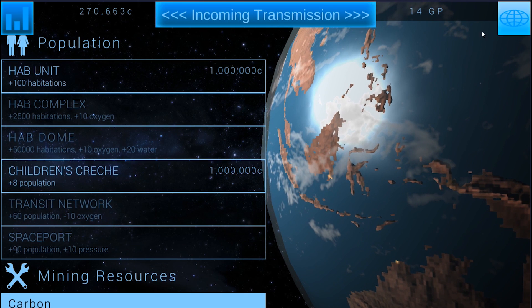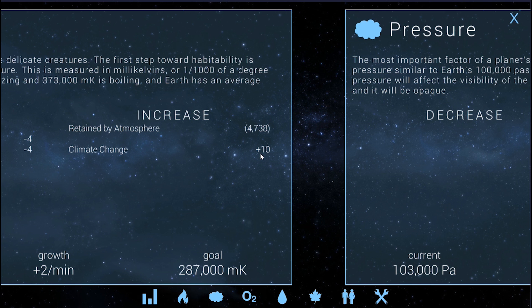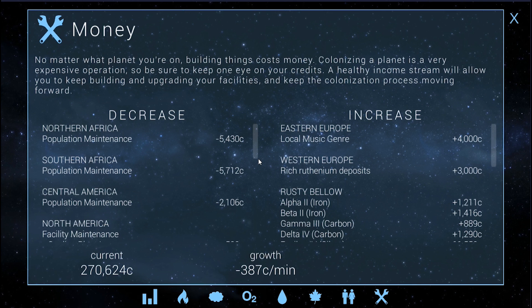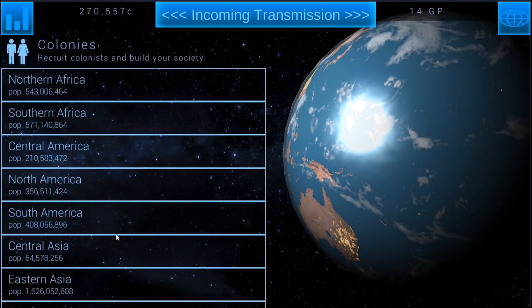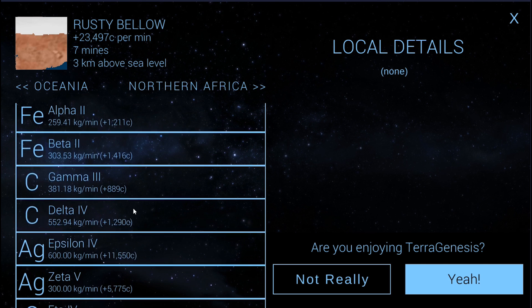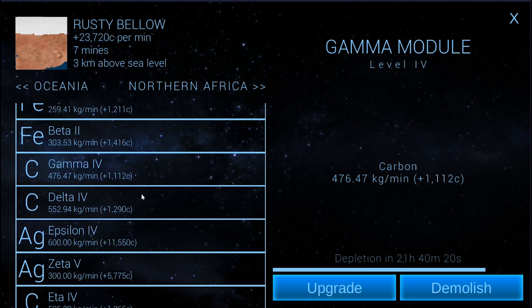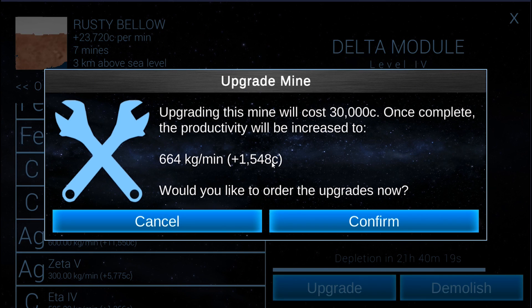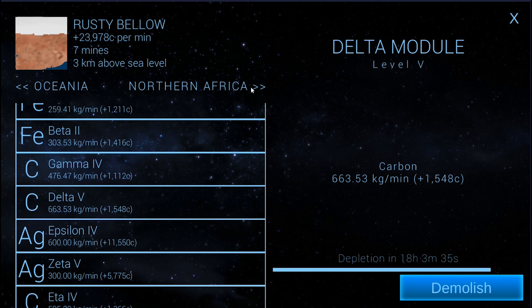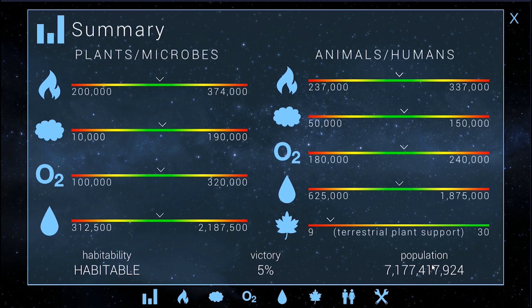Level 3 mine has been upgraded. So if we actually take a look now, it should be in the positives. It's close. If we upgrade one or two more of the mines, we'll probably get there. We'll upgrade that one. And that one. There — at least now we're making money instead of losing it.